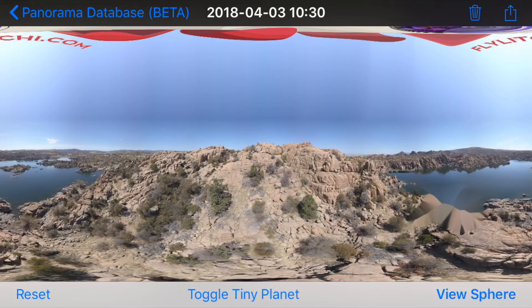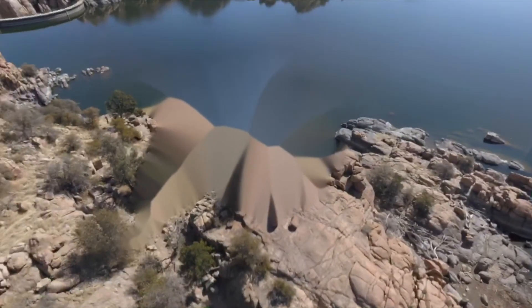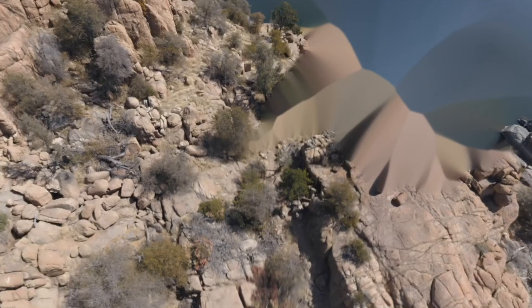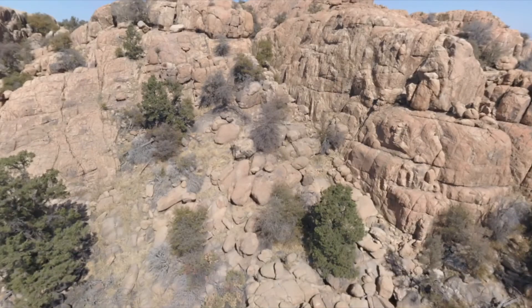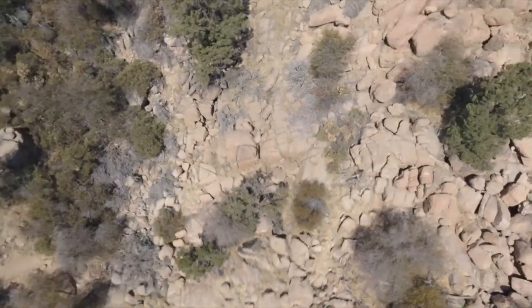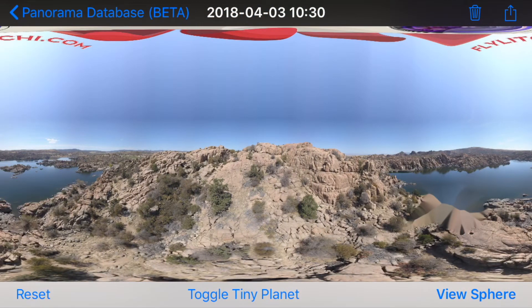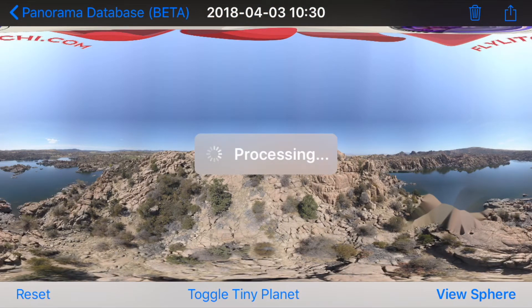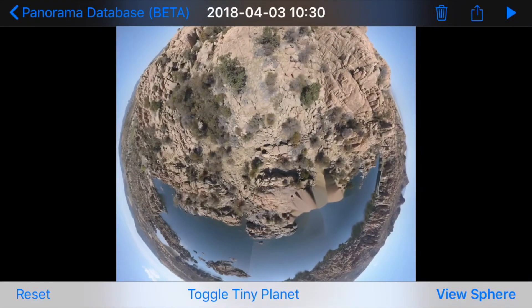There we go — we've got this weird sphere, and on the bottom right-hand side we can view the sphere. We can take a look at how it did, and it got a bad spot right there. Mostly this looks pretty good except for that one location. I'm going to tap on that and go back because I can also toggle a tiny planet on. Let's take a look at the tiny planet — that's a pretty interesting tiny planet.